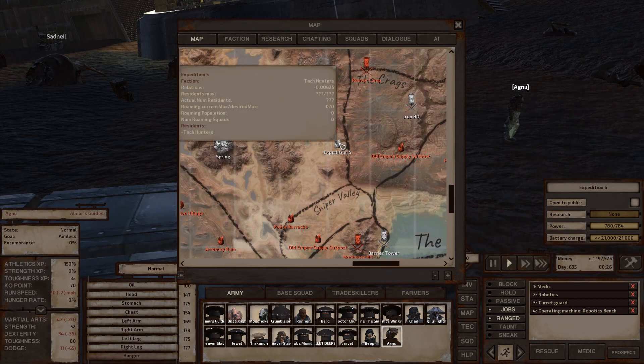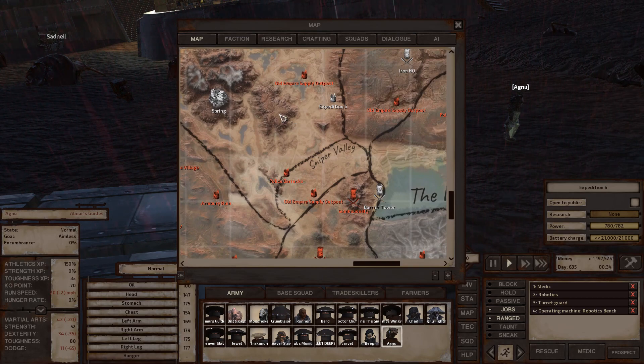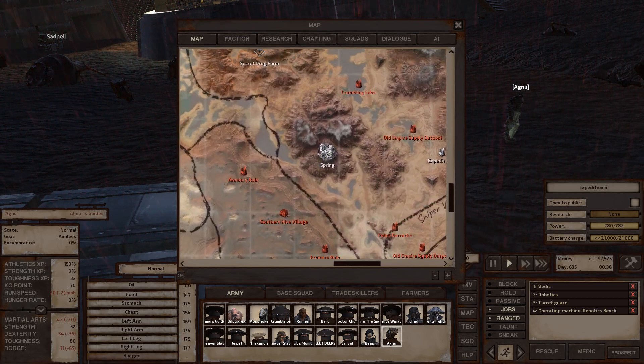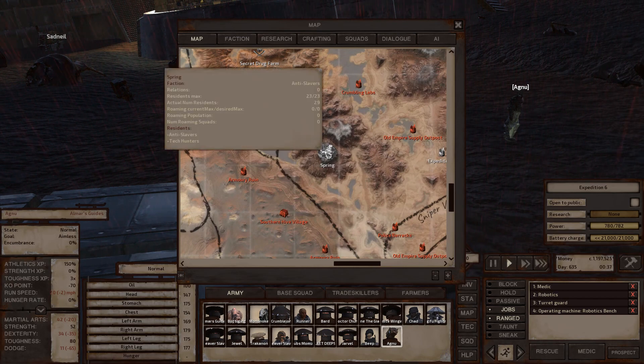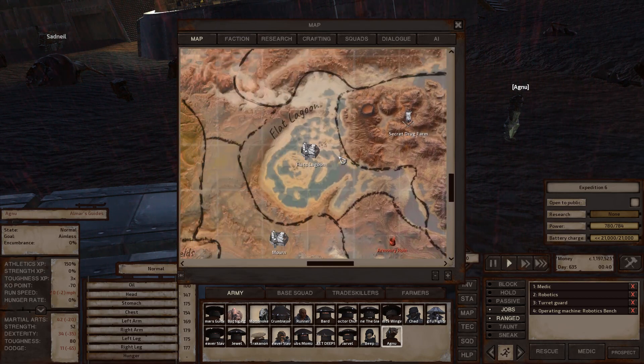Expedition 5 is essentially just a lore location — tech hunters set up that town when exploring the area to the south, then eventually had to abandon it because it was too dangerous. Spring is a town owned by the anti-slavers and is home of Tin Fist — not much else notable there.